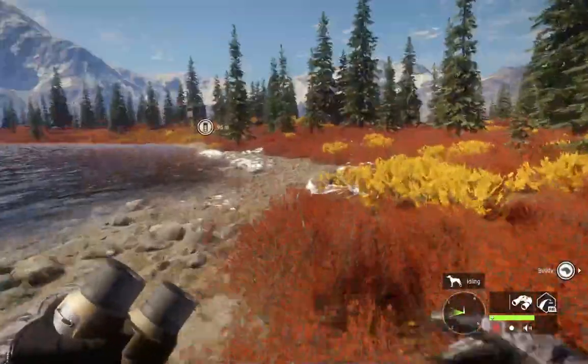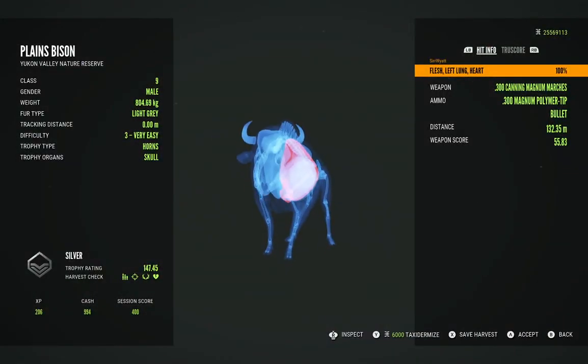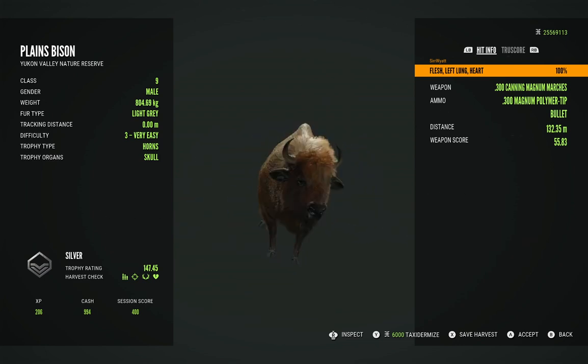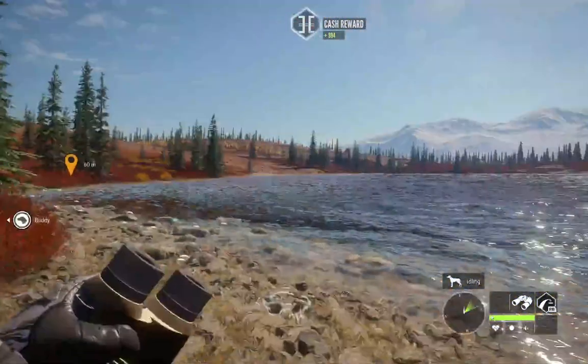So let's see — we got one down, we'll see about four more. If they all go like that, that fast, it shouldn't be a problem getting five. That was really cool. I like dropping the plains bison like that. Let's see how close we were to not getting it — like the very edge of the heart. That's good to know. We are one down, four to go.